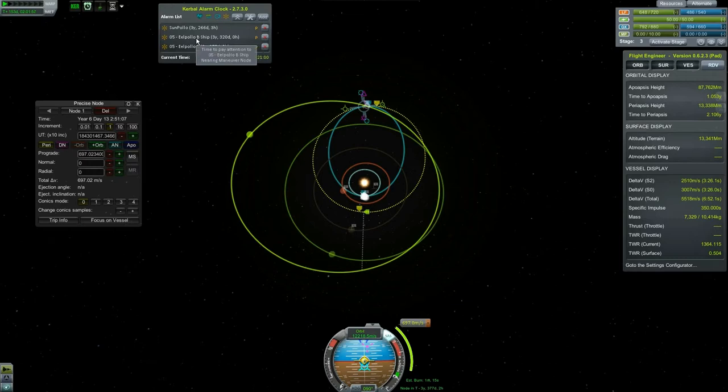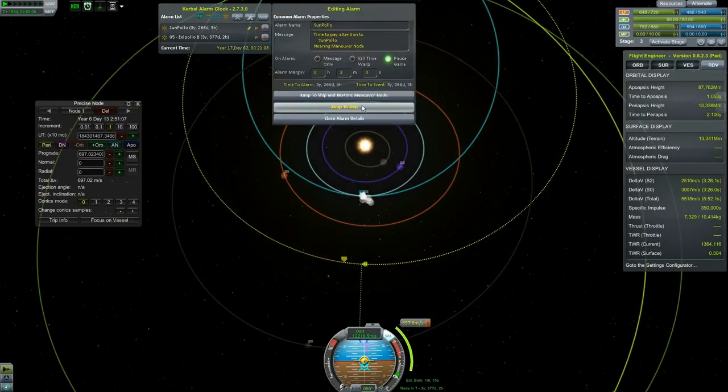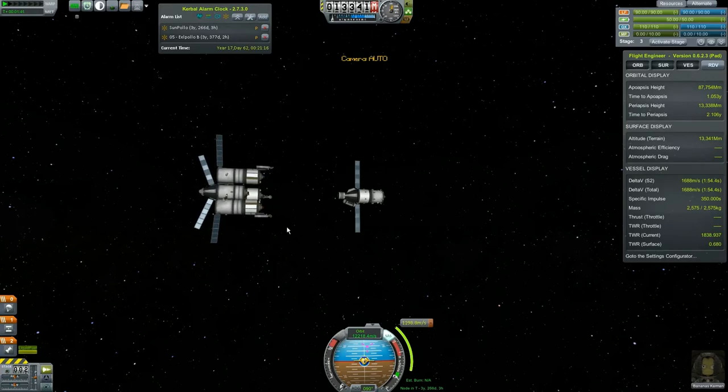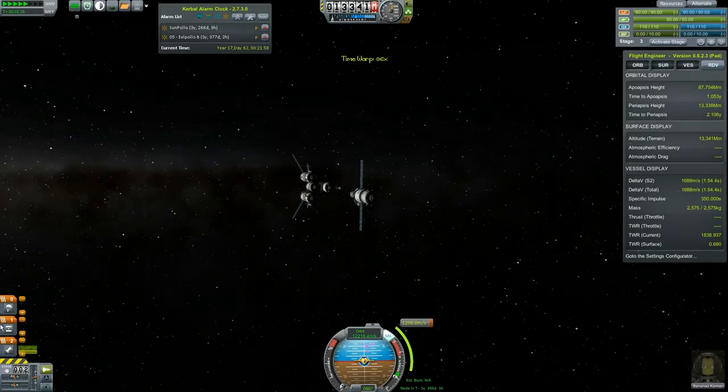We have two maneuver nodes; Sun Paulo is the one we care about so we're going to jump to ship and restore the maneuver node. We can hit F5 this time and just watch these guys slowly drift apart. We're in the sun's sphere of influence — nothing is going to happen.